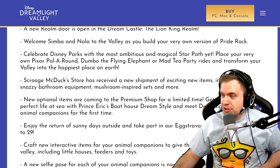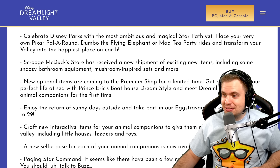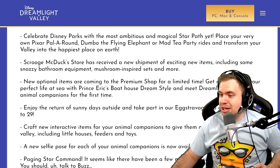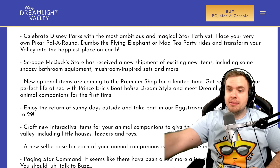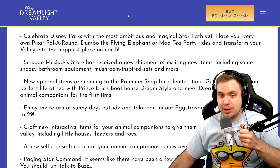Scrooge McDuck's Store has received a new shipment of exciting new items, including some snazzy bathroom equipment, mushroom-inspired sets, and more. New stuff at Scrooge is always good. Looking forward to this. New optional items are coming to the Premium Shop for a limited time. Get ready to live your perfect life at sea with Prince Eric's Boathouse — we can place our own house in the water! Infused Animal Companions! We're getting some Premium Companion skins in the Premium Shop, and my god, I'm getting the Boathouse. I'm spending everything I have on the Boathouse.